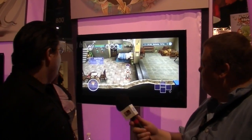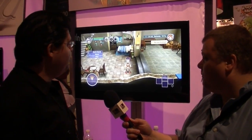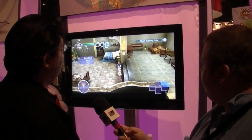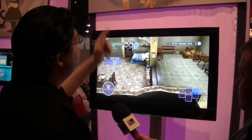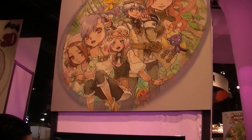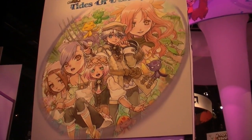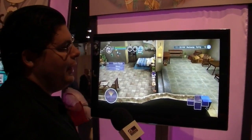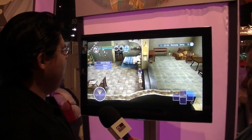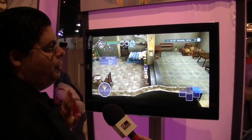This is a long-running series, and in this particular entry you control Aiden. The plot of the game is that his childhood friend Sonya — the girl with the pink hair — through some mystery and happenstance, her soul has gotten trapped inside his body. The goal of the game is to find out why that happened, get her soul back in her own body, and get everything back to normal.